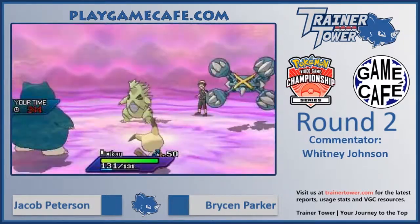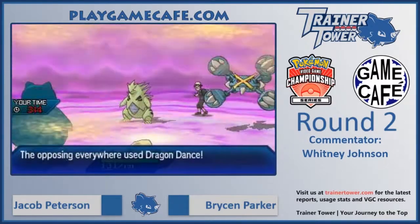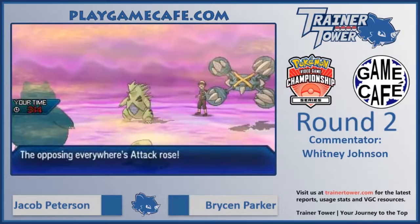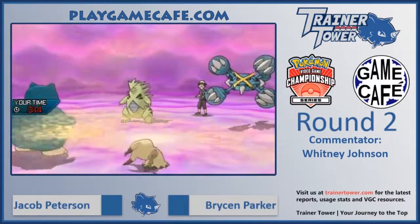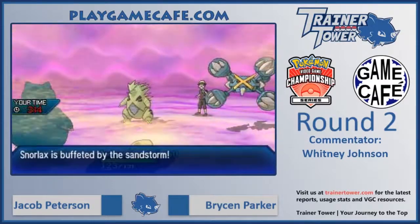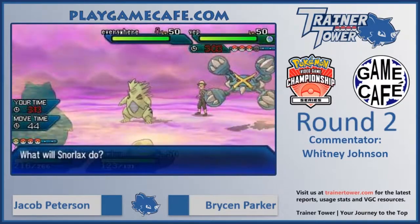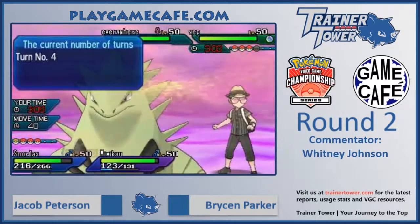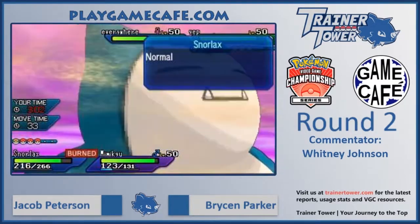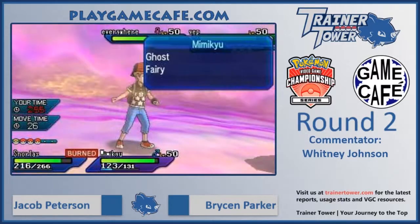Iron Head connects into what was the Tapu Lele slot — now the Mimikyu slot — so no damage to Mimikyu right now, but it breaks its Disguise. We see a Dragon Dance, putting Tyranitar in a really strong position — it's now going to be faster than everything except potentially a Choice Scarf Pokemon on Jacob's side. With sand going into Mimikyu, it could potentially have been carrying a Focus Sash, not the most common item on Mimikyu but something we've seen. The sand ensures Mimikyu will not be able to survive an attack from Metagross this turn, and the Tyranitar at plus one is going to be very damaging.